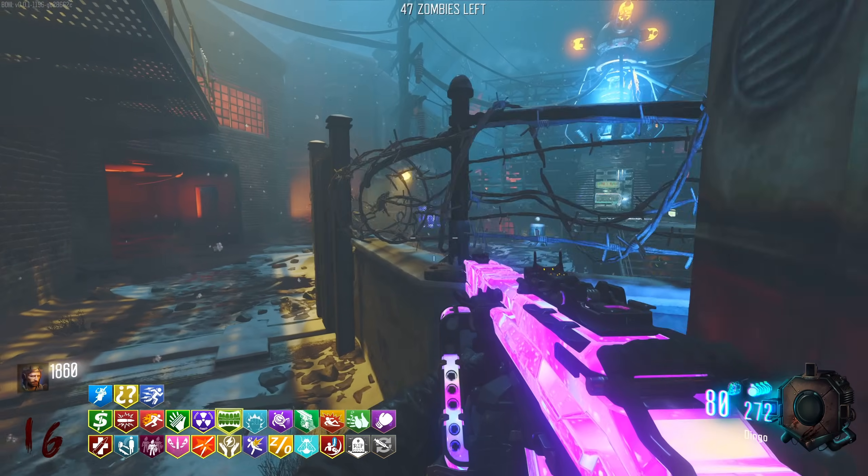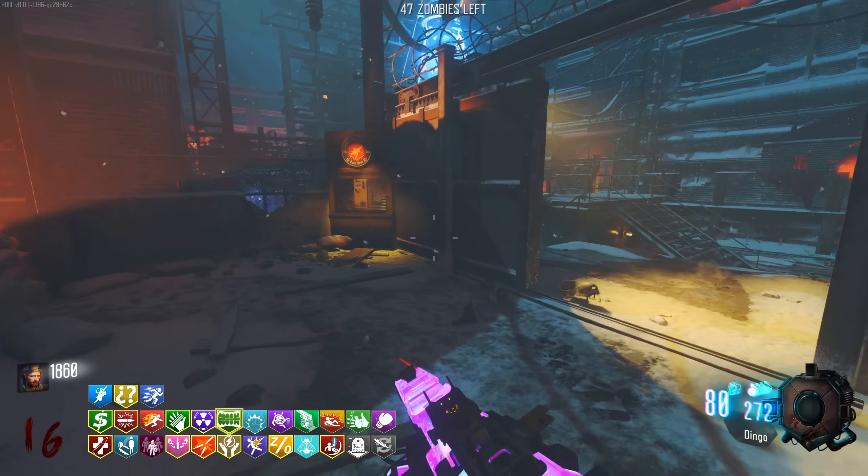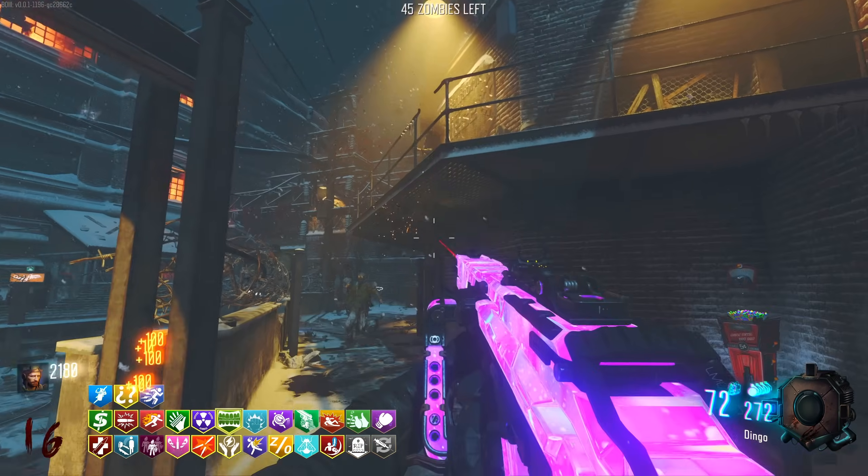Nuka Cola is also really good - when we go down, we get a nuke that just goes off. So no matter what, if you're playing co-op especially, it is really, really helpful.